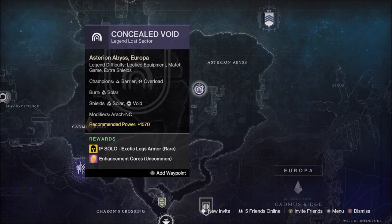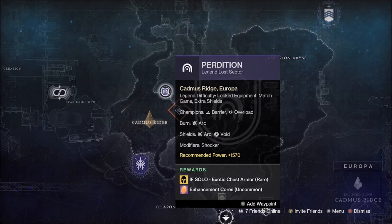Sunday, February 26th will be the Concealed Void on Europa for Exotic Boots, Solar and Void Elemental Shields, Solar Burn with Overload and Barrier Champions. And finally, back round to Monday, February 27th will be Perdition on Europa for Exotic Gauntlets, Arc and Void Elemental Shields, Arc Burn with Overload and Barrier Champions.